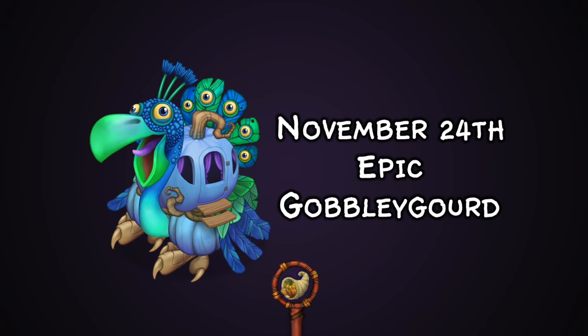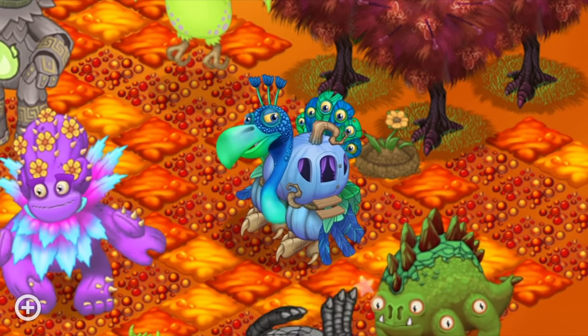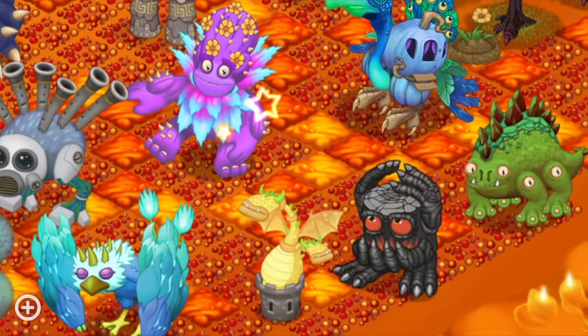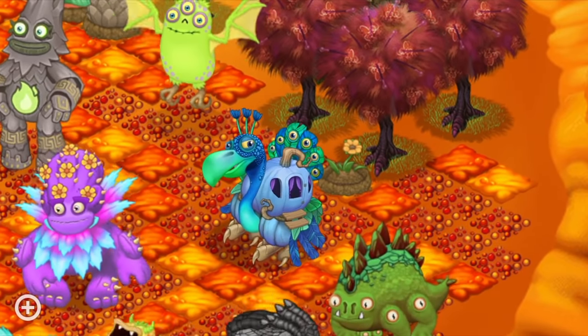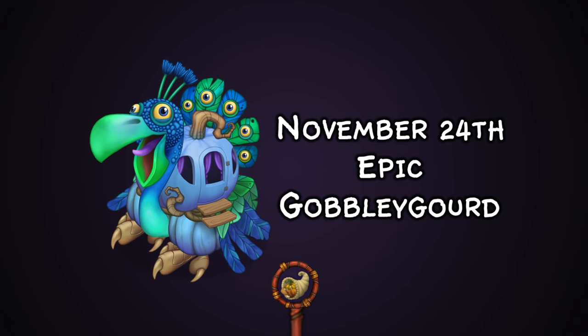On November 24th we got Epic Goblin God, and the amount of personality inside their animations — just the face — is remarkable. The way the castle structure on their back really irritates Goblin God is very funny indeed to watch inside their animations.